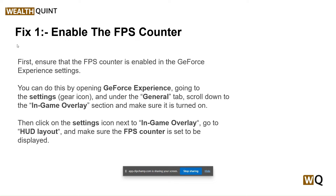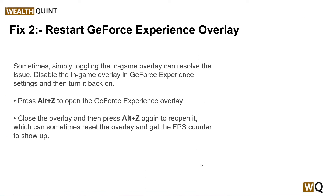Then click on the settings icon next to Game Overlay, go to HUD Layout, and make sure that the FPS counter is set to be displayed. Our second step is to restart the GeForce Experience overlay.